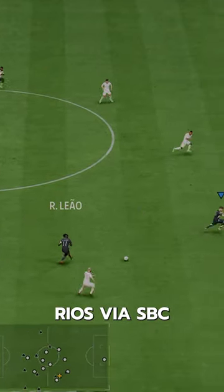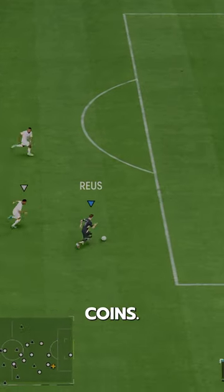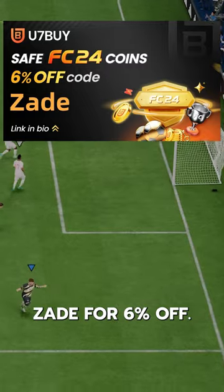We acquired Reus via SBC for 900,000 coins. If you need coins, go to U7Buy and use code ZAID for 6% off.